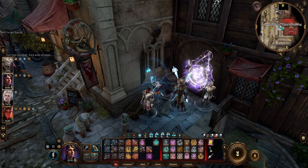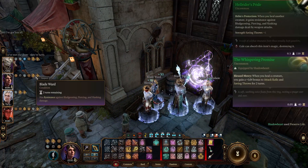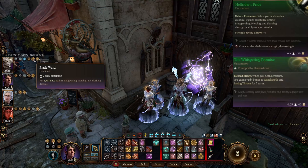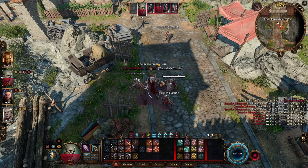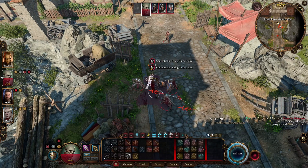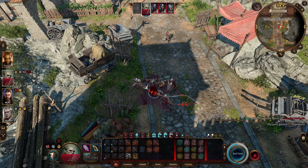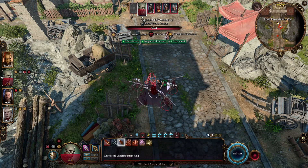Do you want a healer that can apply blade ward and bless from healing others? By using the items you see on screen now, obtained in act 1, you can do that. It gets even better in act 3 when you upgrade the gloves. If you want a character that has the same effect automatically applied at the start of combat, you can instead use the Ring of Regeneration in combination with these items along with Broodmother's Revenge, and also have additional poison damage on their weapons.